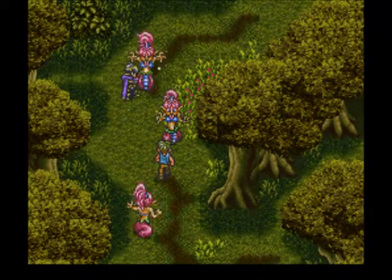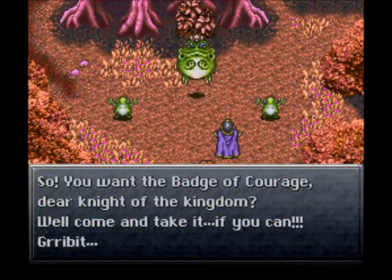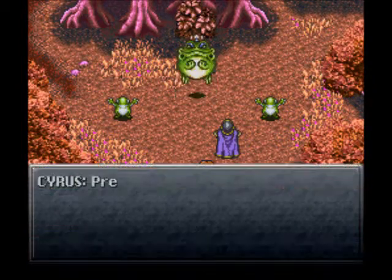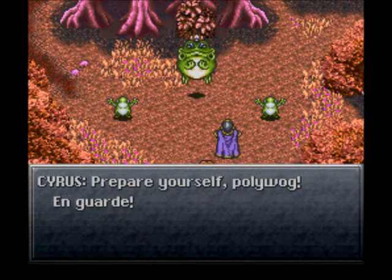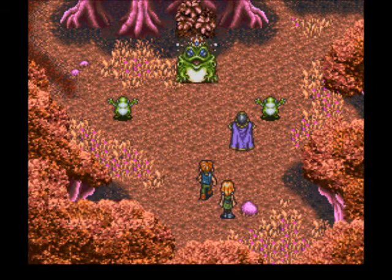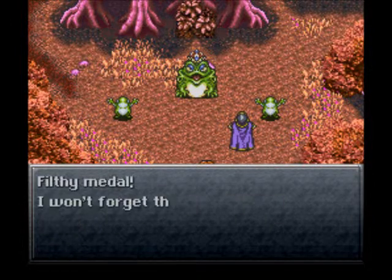And they are battling against Naga-ets in the Guardia Forest, apparently. Cyrus took one of them out - nice. Looks like he's wielding some kind of red sword. And it's time for a boss battle against the Frog King. 'So you want the badge of courage, dear knight of the kingdom? Well, come and take it if you can.' 'Prepare yourself, Poliwog. On guard! Nirvana Strike!' How dare you pick on a helpless amphibian. 'Filthy metal, I won't forget this.' Yeah, you never actually fight the Frog King in this game.